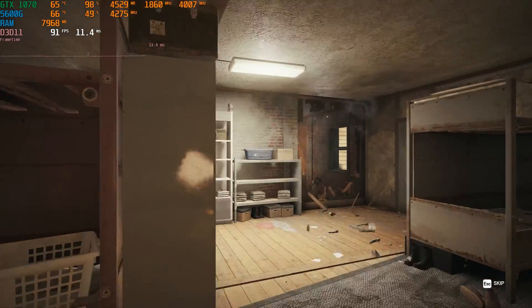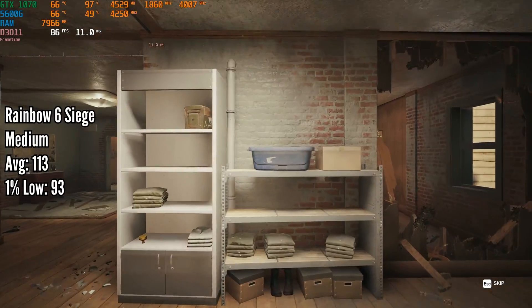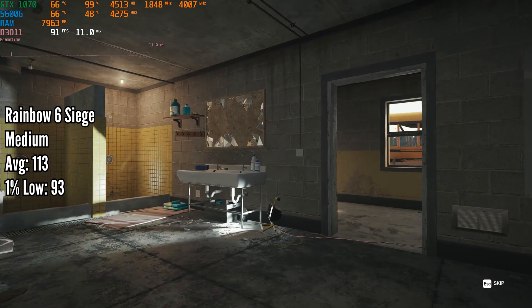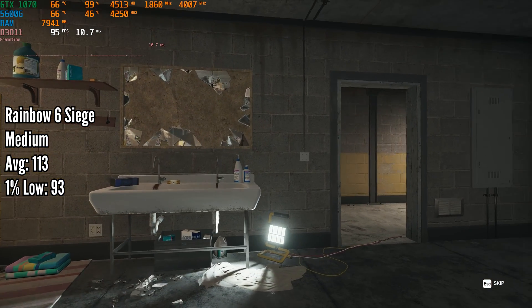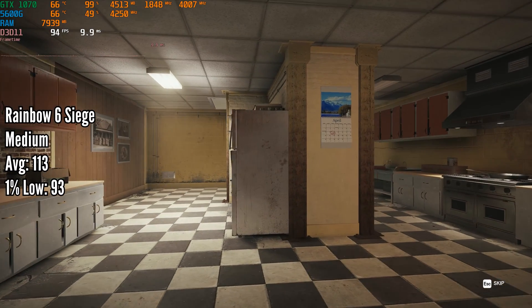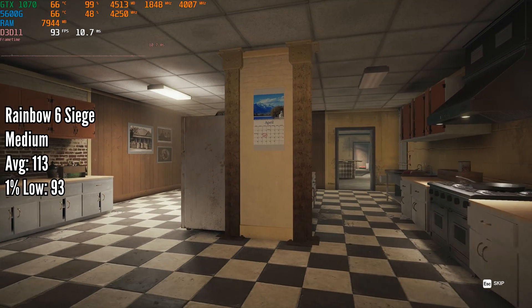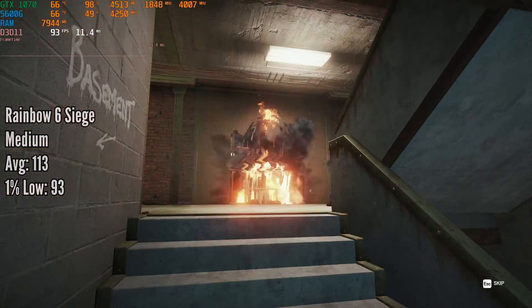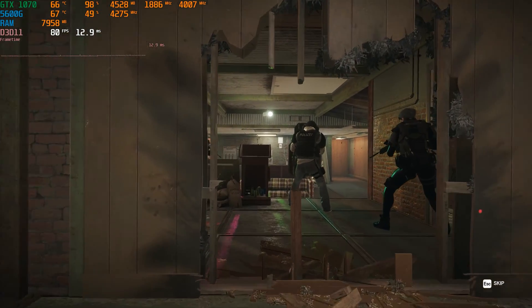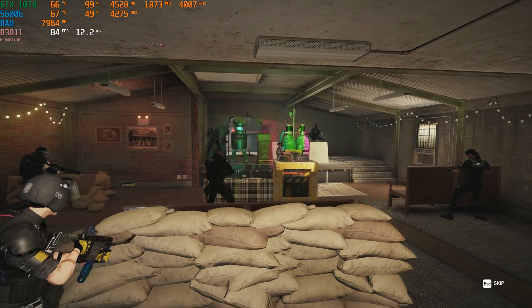Rainbow Six Siege is up next and is probably the easiest game to run today. In the in-game benchmark we set the preset to medium, and this got us 113 FPS on average with a 1% low of 93 FPS — not bad performance at all. I don't recommend competitively playing Siege in a scenario like this, but if you want to, fair enough.